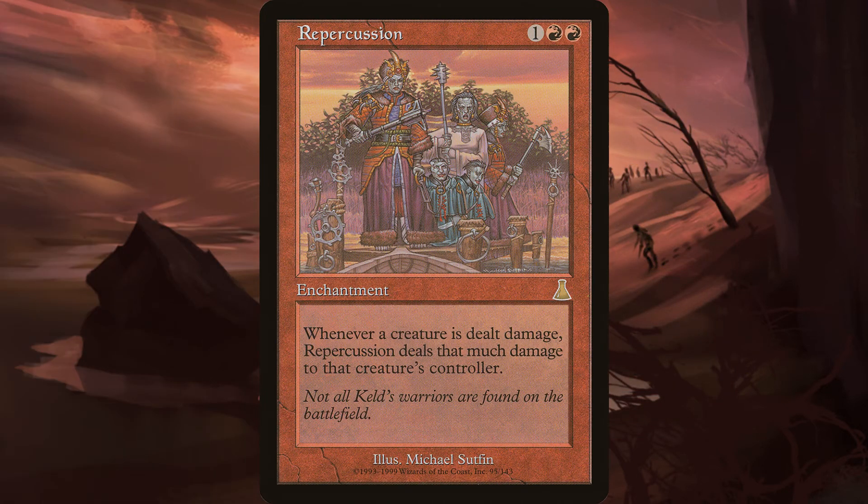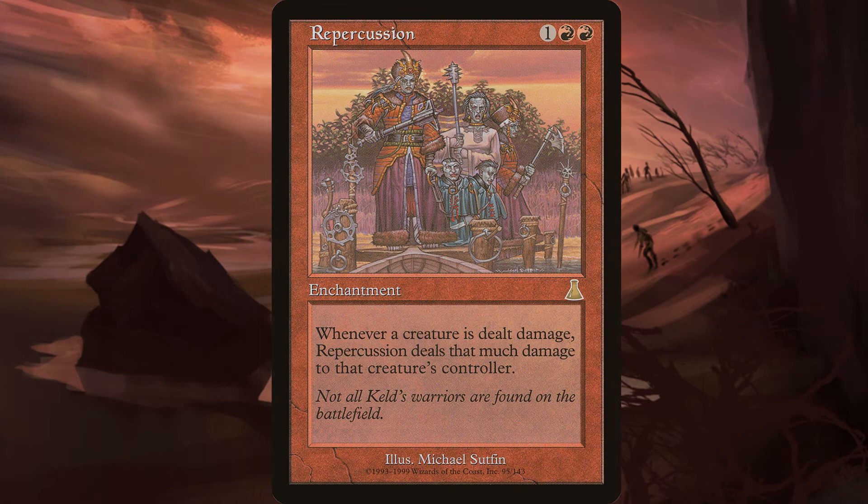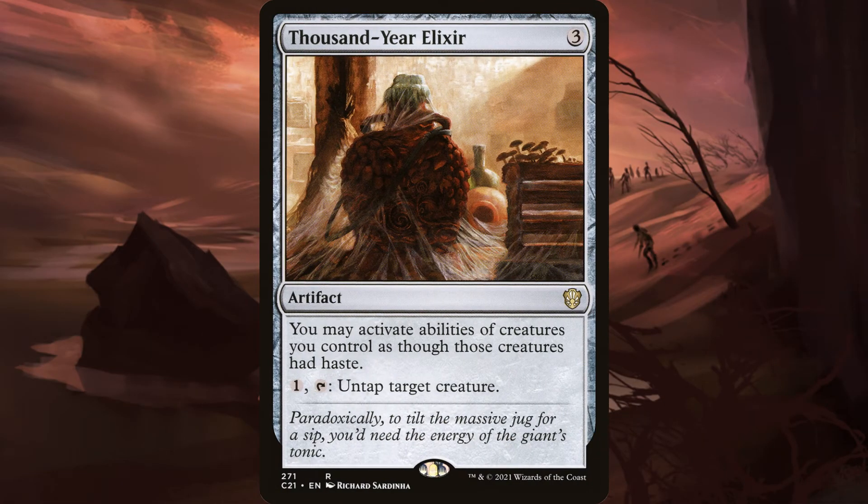Cards like Repercussion turn all your creature removal into damage to the opponent. And of course, with all this tapping, a Thousand Year Elixir is a must in this deck.